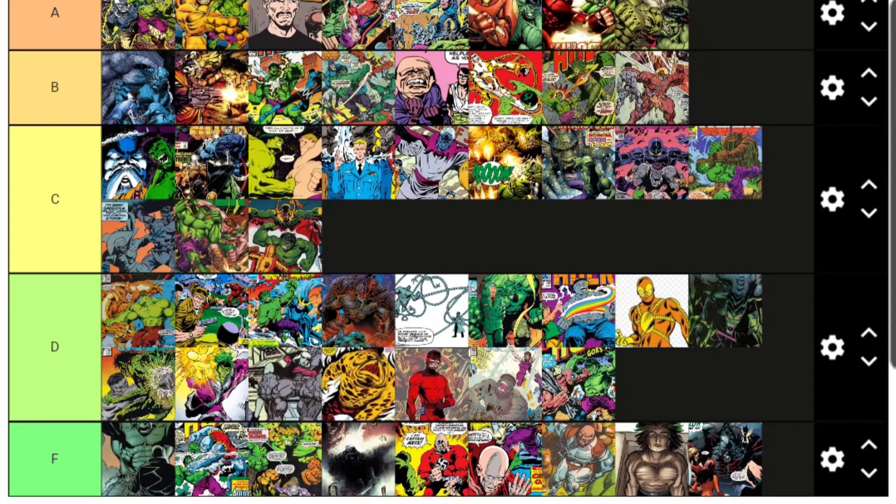MODOK — specifically shown here in a big armored giant suit — and AIM in general go in B tier for Hulk villain. MODOK is a pretty prominent adversary for the Hulk, part of the Intelligentsia alongside Dr. Doom and the Leader. I didn't include Red Ghost on this list though maybe I should have.